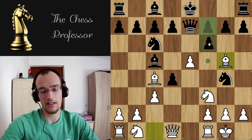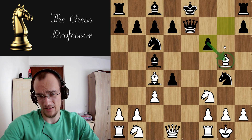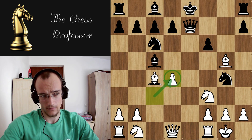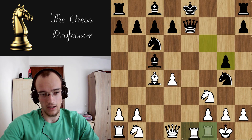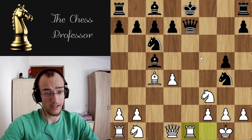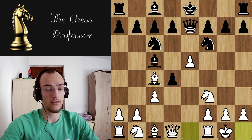Most likely they're going to go something like f6. You take, they take back, again attacking your bishop, but now you have a lot of options. The best move I think is cd to attack the bishop. For example if they take, you have rc1 just pinning the queen, and obviously this is losing for black. So knight g4 is definitely not scary.